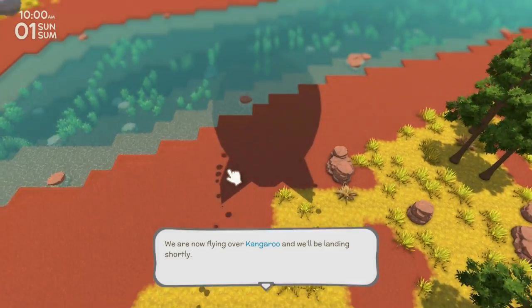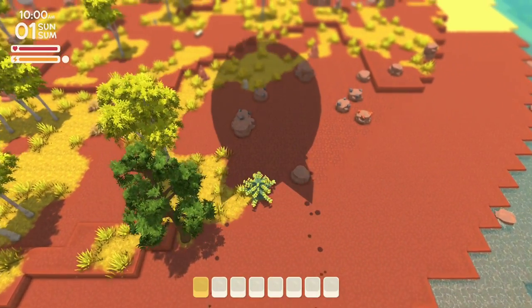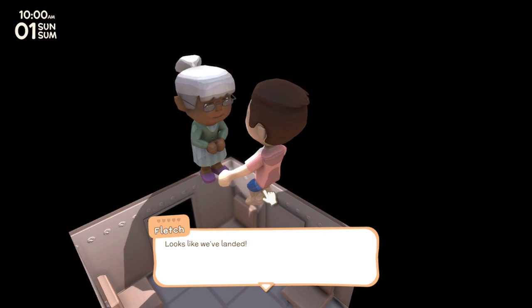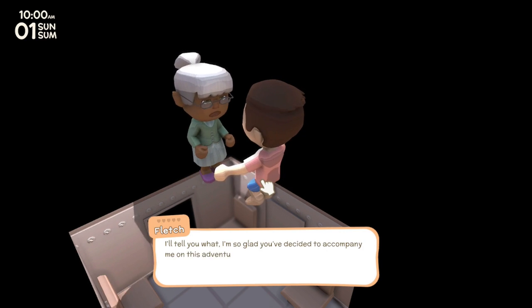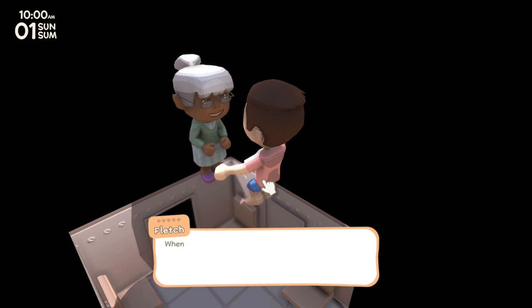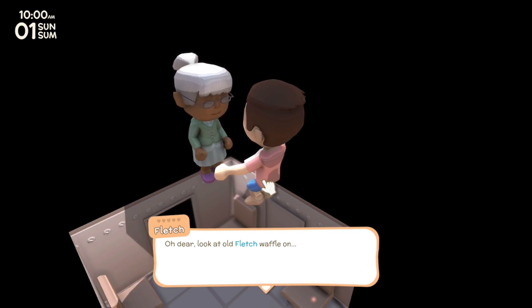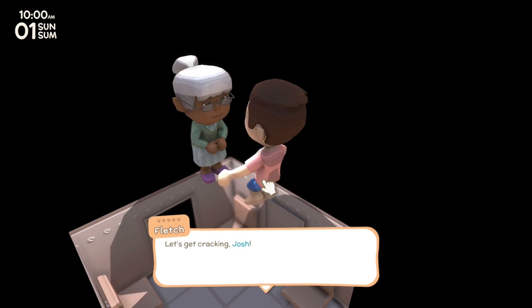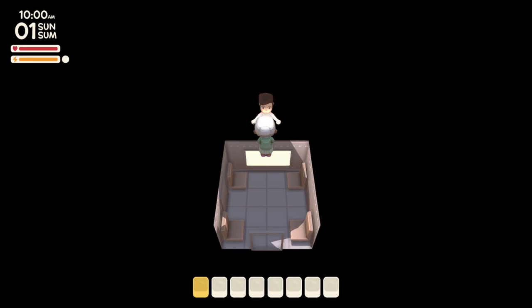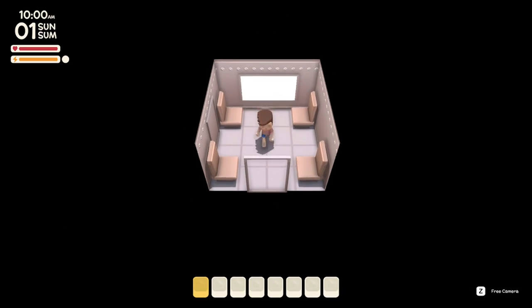We're now flying over Kangaroo Island and landing shortly. There seems to be a little issue — I think I couldn't move or do anything. I had to start this over again. Okay, take two — things are looking better already. You can move with WASD to go outside. I think the island is randomly generated because when I flew over, it looked different than the first time.